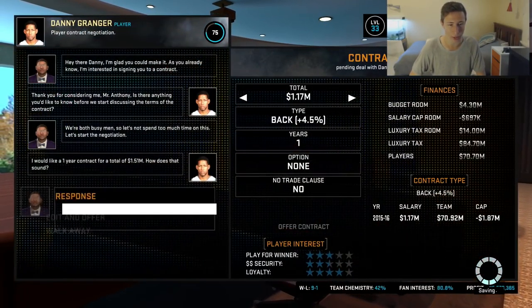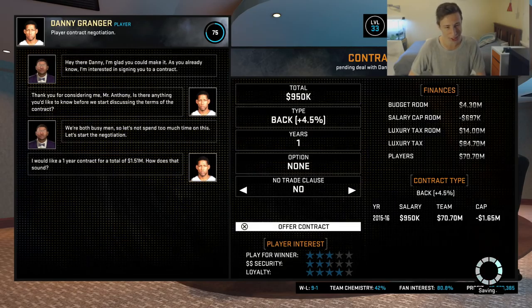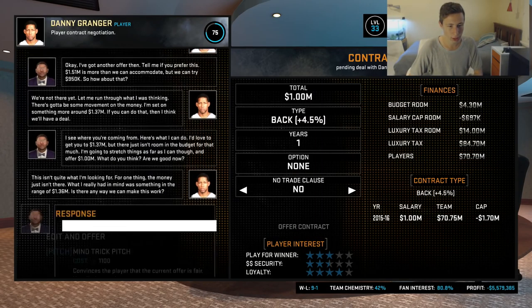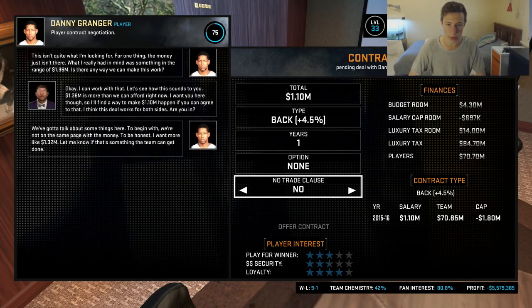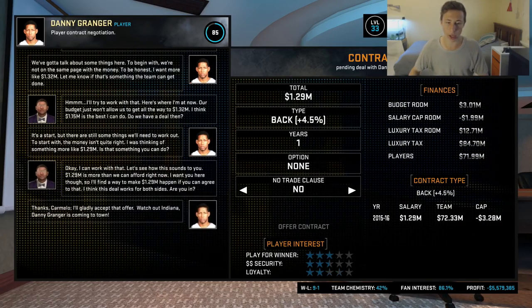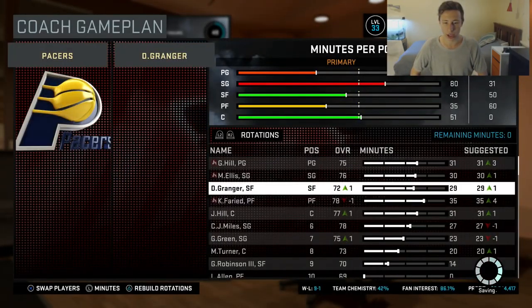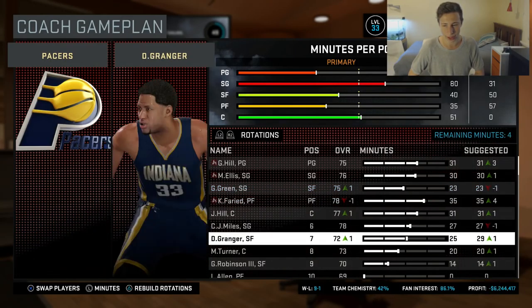Let's sign Danny Granger - I hope we have enough cap space. We'll offer him 950K - he doesn't want that. One million - nope. One point something - he's going to accept this. Okay, 1.5 - you're going to accept this. I guess we'll have to offer what he wants. We signed Danny Granger, which is pretty good. We also have Joe Green now. Danny Granger isn't going in the starting lineup though - sorry buddy, you're not in the starting lineup.